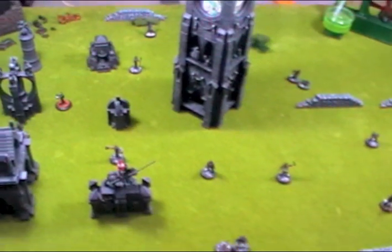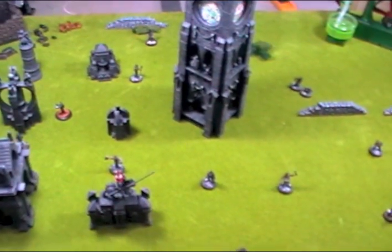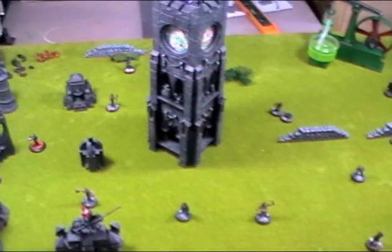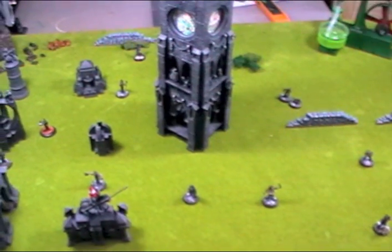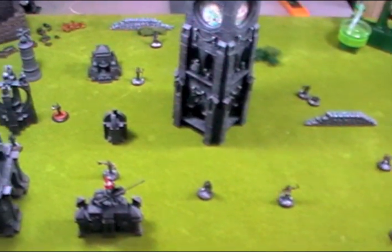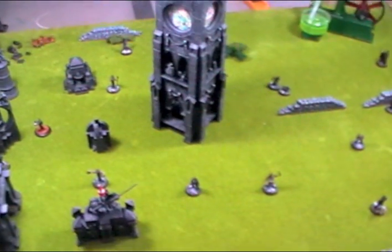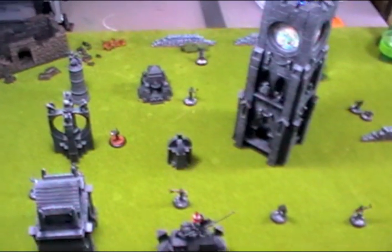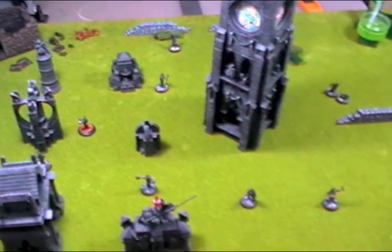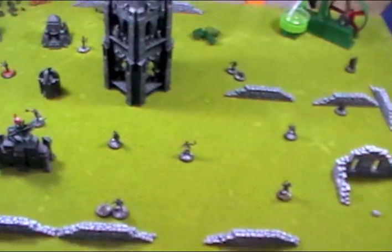There are 4 phases to the game. The first phase is the maintenance phase, completed simultaneously by both players. This is where we can invoke any unusual occurrences such as special powers that cost influence points — both sides start with 3 influence points in this scenario. We also roll for recovery for any models that are downed, check to see if either side has won the game, and we move the public — before any of our characters even move, we move the public.